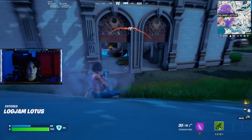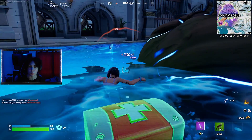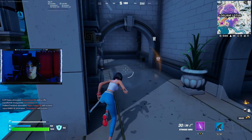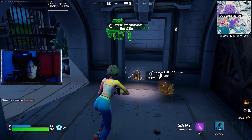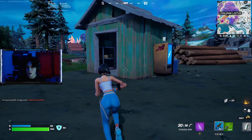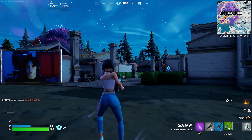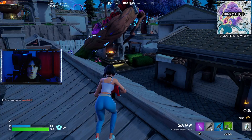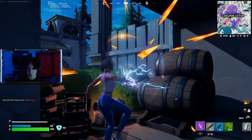Parts of the Chapter 1 and Chapter 2 map POIs have actually returned on the map, and more will return as the Reality Tree spreads. We started off with Log Jam Lumberyard, which now changes themes each game, which I find pretty cool. As you can see in the gameplay, I got the Roman theme from the Chapter 2 Season 5 Colossal Coliseum. There are about four themes total — Atlantis from Coral Castle, Pirates from Lazy Lagoon in Chapter 1, and Wild West from Tilted Town in Chapter 1, but without the rift zone effect.